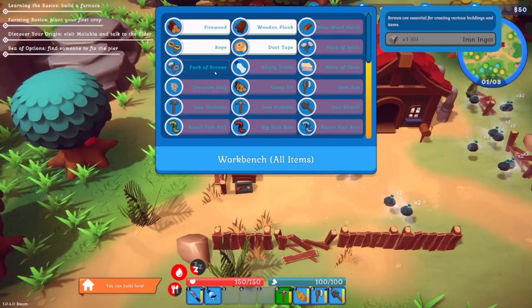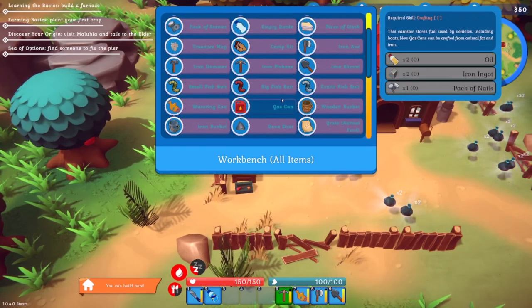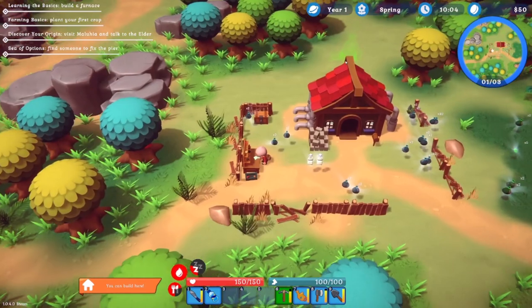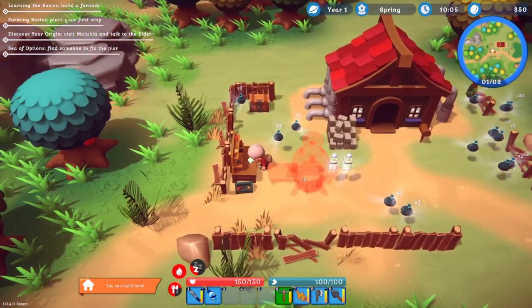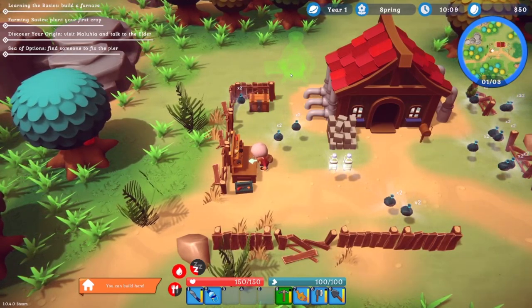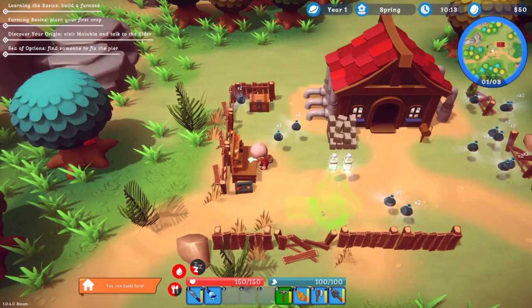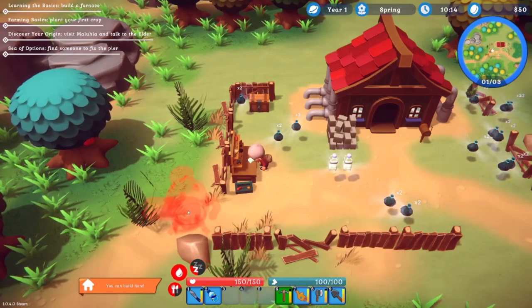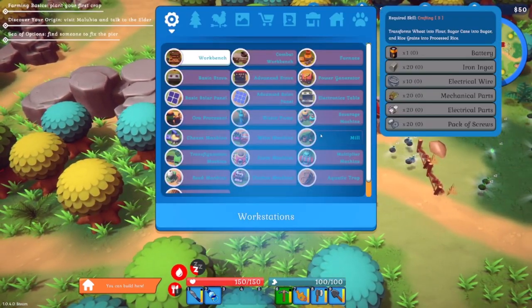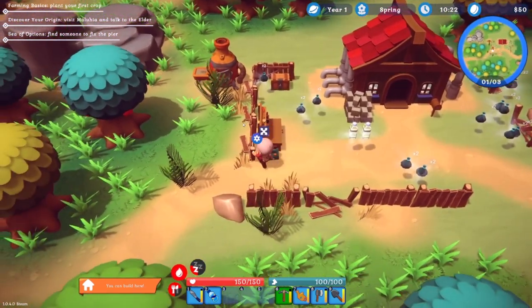Right — iron ingots — oh! Because we need the furnace! That's what happened — we need the furnace. There it is. Now where are we going to place this? Can we place it here? I don't like it there very much. Where would be a good spot? Maybe I'll put it in there. There we go, sorted! Now we can do the iron ingots.